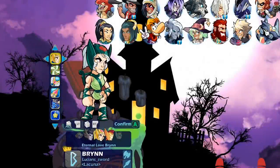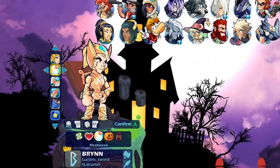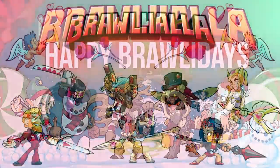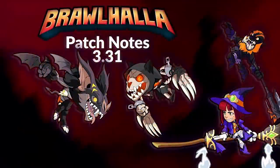Another honorable mention are the seasonal skins, colors, and items. These include all the skins and items that are available during special holiday events that occur every year. The holiday events include Winter Holiday, Valhallantines, Luck of the Brawl, Heat Wave, Back to School, and Brawlhalloween.